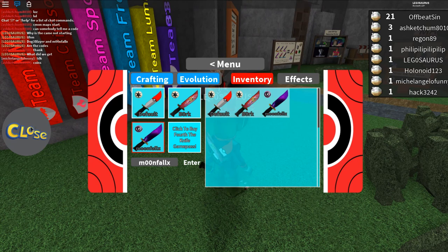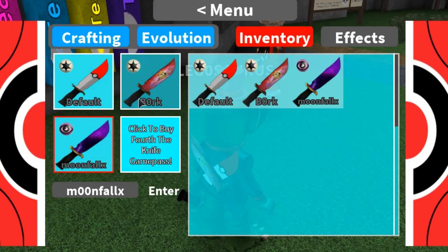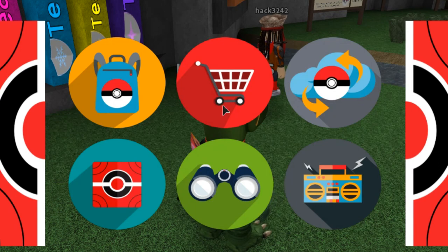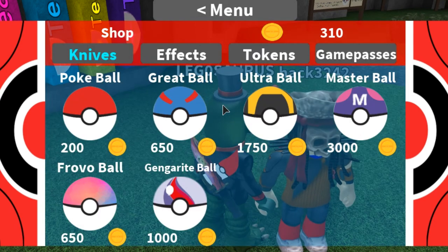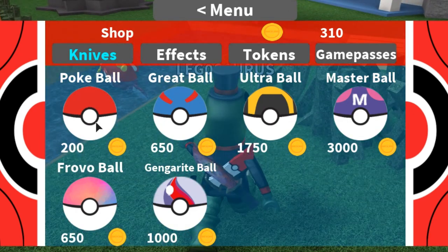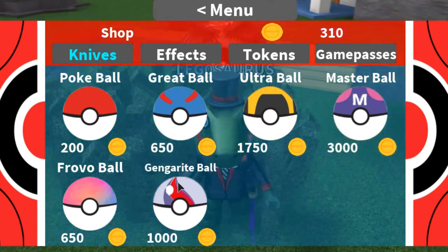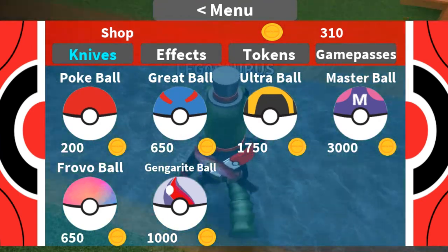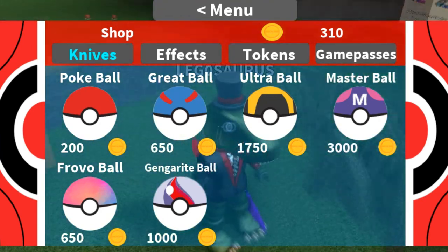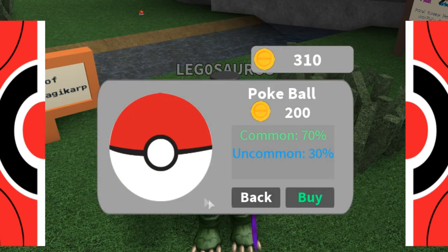Okay, so how many coins do I have? And how many coins? Because I really want to see what my first Pokémon will be in this game. I'm so excited. I really hope I can play this game. Let's see a normal Poké ball. I can actually already buy a normal Pokéball, but then you have a great ball, ultra ball. I don't actually know what they mean. Should I open my first Pokéball?